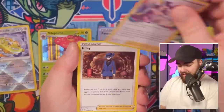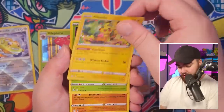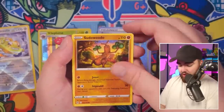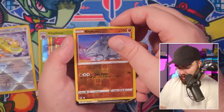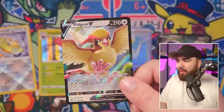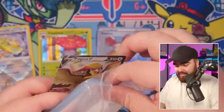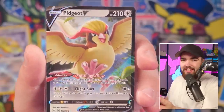This is a good set, man. Not even halfway through, and we're still pulling fire. Roserade, Fantina, Riley, Machop, Pikachu — cute Pikachu. We've got a Phantom as well. Electrike, Rhyhorn — and the final card — Pidgeot! You know what, I feel like I've seen a lack of Pidgeot in the TCG recently. It's nice to see. I'd love to get that slabbed. This design is so cool, man. What do you guys think of this design? Let me know in the comments down below.